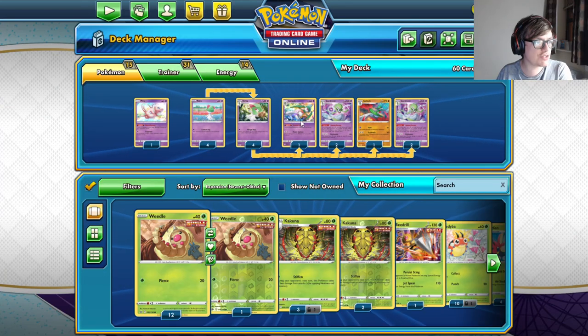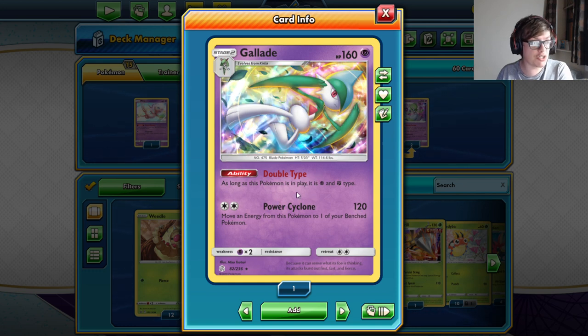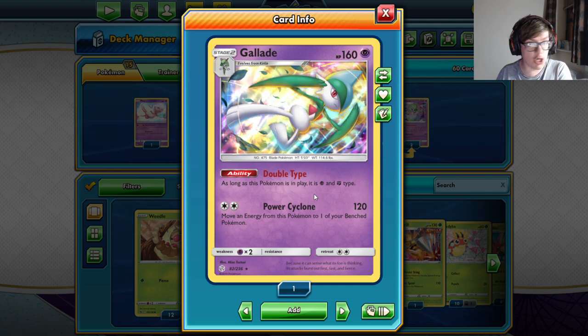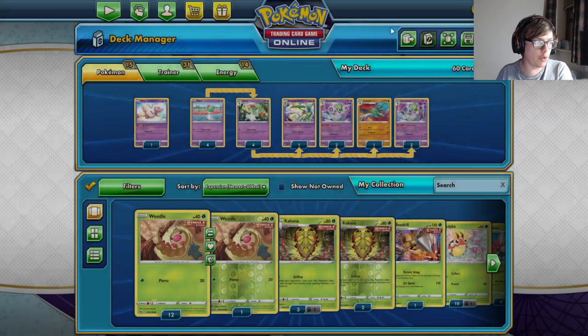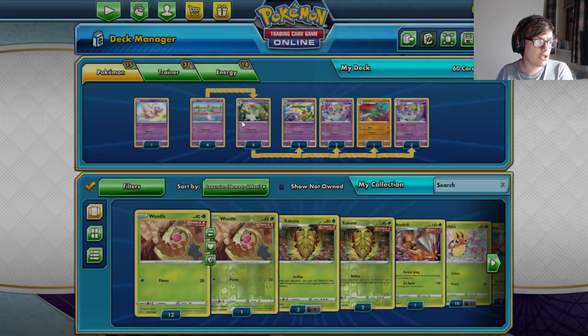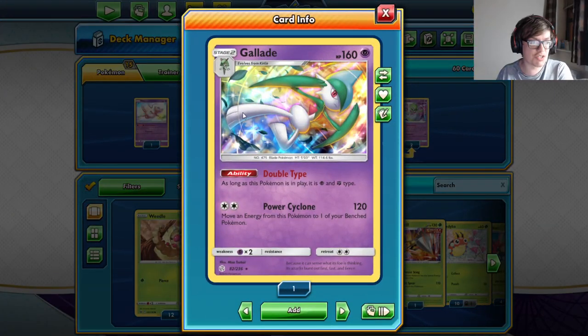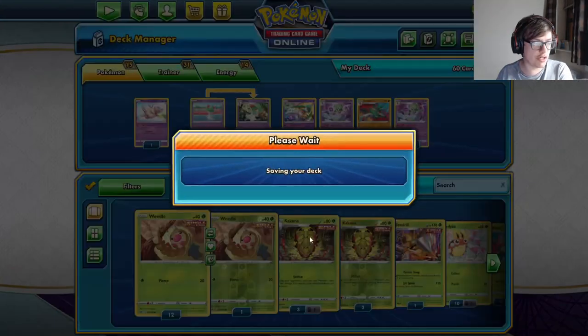One thing to note about this Gallade: for two energy, you basically knock out any V Pokemon that is weak to you — so any Rapid Strike Urshifus and Eternatuses, you're straight-up one-shotting for two energy. That's really nice when they might be playing around Dinacide. Rapid Strike definitely can play around it, so this Gallade gives us an out to both of those situations.